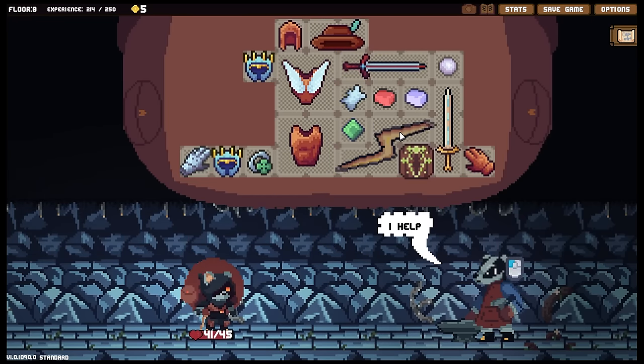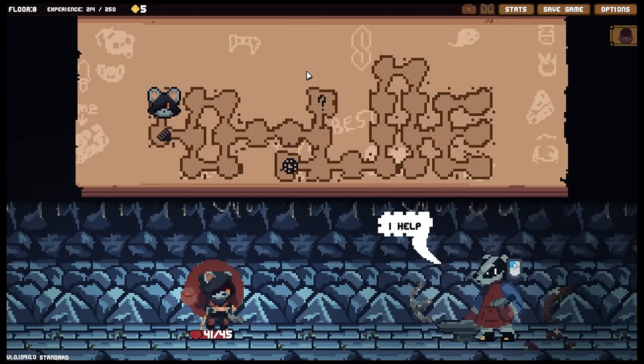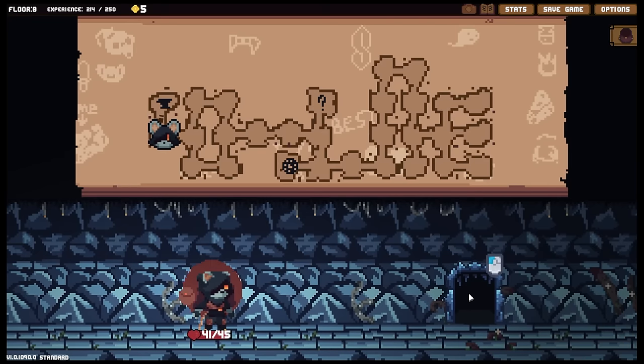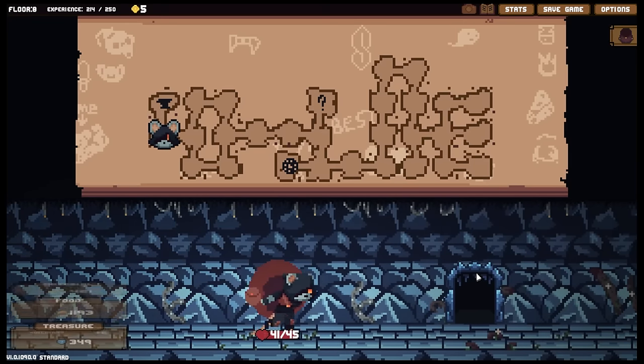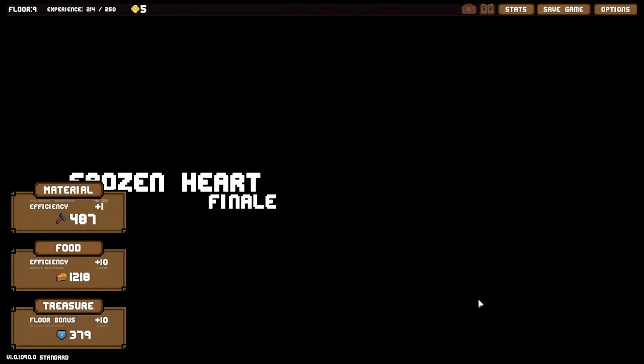Technically stacking healing - well actually we've got stacking poison as well. All right, well this is good. We didn't end up with fire, which is an odd one. Let's go see the frozen heart finale.